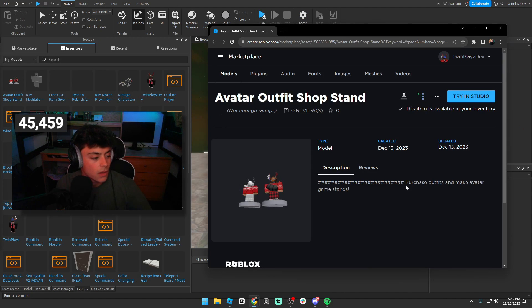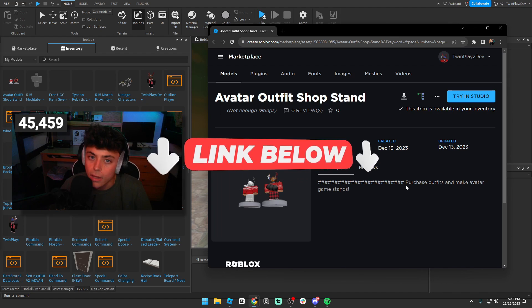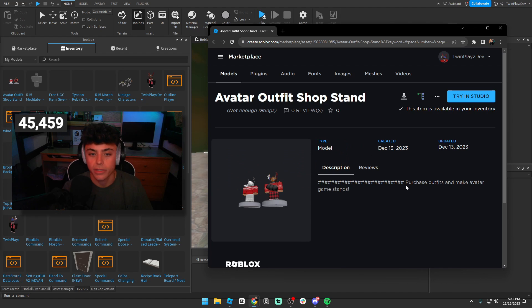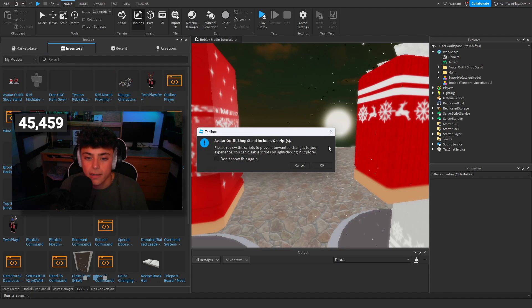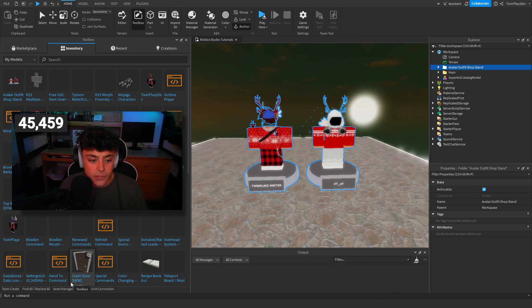Basically you're going to click the link in the description — all my links are there, you can grab the Discord, grab the model, everything is in there. Feel free to join the Discord because I do help out everyone who needs help. You can click Download or Try in Studio once you claim the model. Head into Studio and it should just be the first model in your toolbox inventory — paste that in, click okay, and you're good.